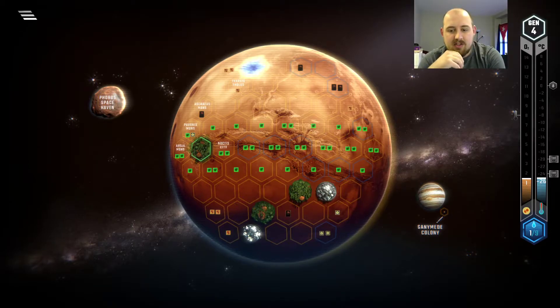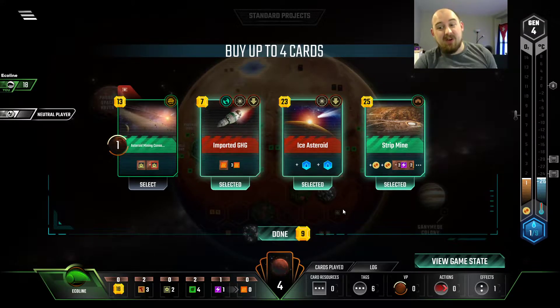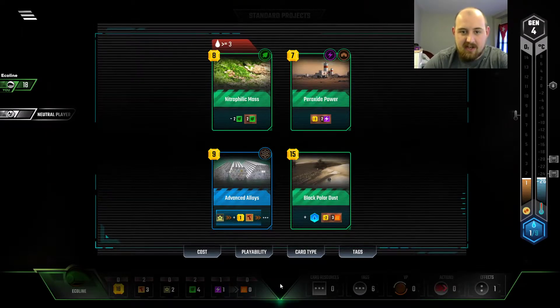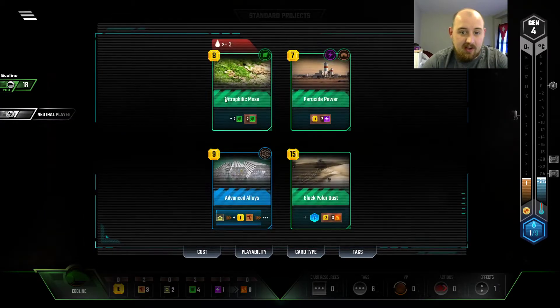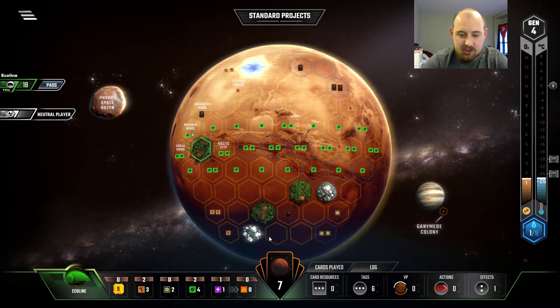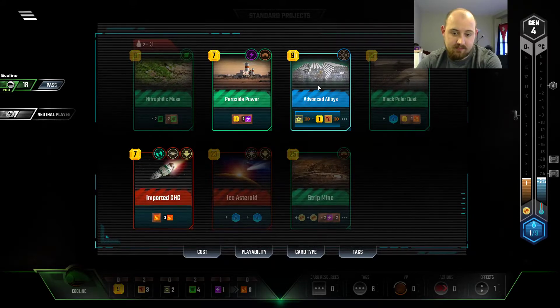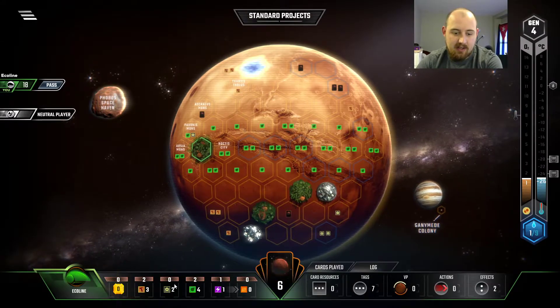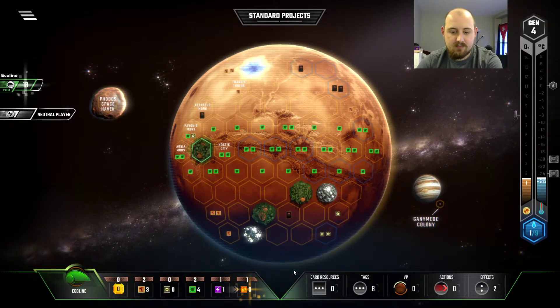It's almost worth overpaying in steel, even if you have Advanced Alloys. This is painful to see because I need all three of these cards. You know I need Strip Mine. And you know we can get Peroxide Power. And then Ice Asteroid unlocks Nitrolithic. GHG is just good. So, do we Advanced Alloys? I think so. We spend nine, and then we'll have five of it next turn, and that lets us play this. Very good.